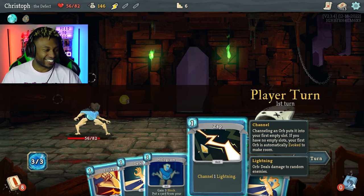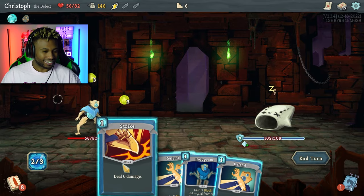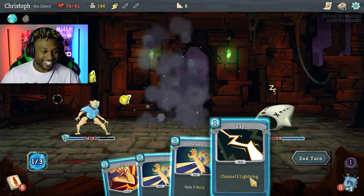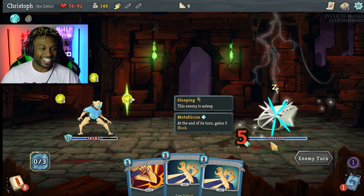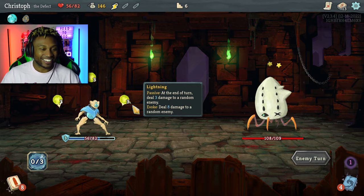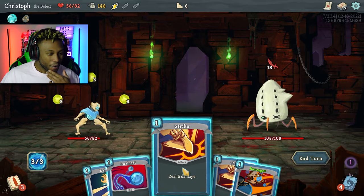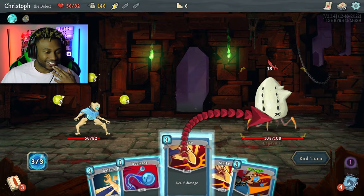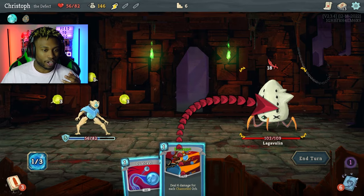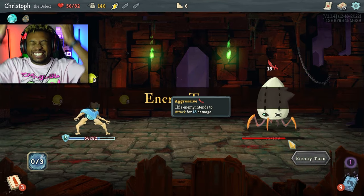I don't feel good about this — I don't have the health for it. However, I'm gonna channel it. Gain three block, take that back, and then channel all three orbs. And now when I get the Barrage Plus card that's gonna make for a nasty play. So we're gonna deal six damage, block just to be safe, then do a Barrage Plus — look at that!